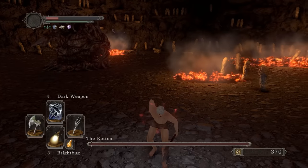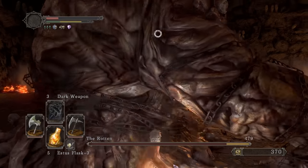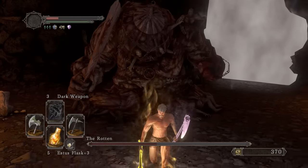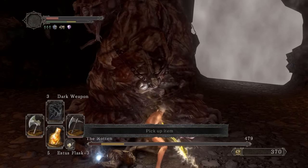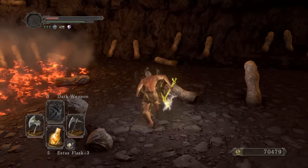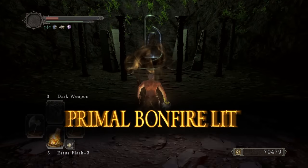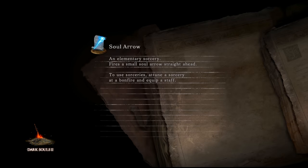9,000 souls, I love it. Now we can buy a ton of these. Rotten — RTSR, pop that bright bug, Dark Weapon and Gold Pine Resin, let's see the damage. Oh that's beautiful — oh I miss doing damage against Rotten. Look at that — chop chop, L2 — that's deadly. Yo what is that damage? I've been doing the bow run and the crossbow run for way too long. These two pack a punch — we're gonna be set for the entire game.